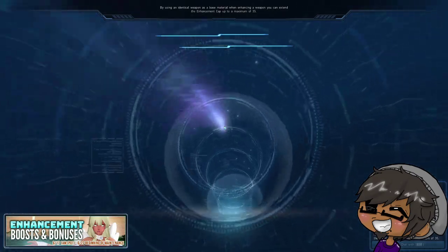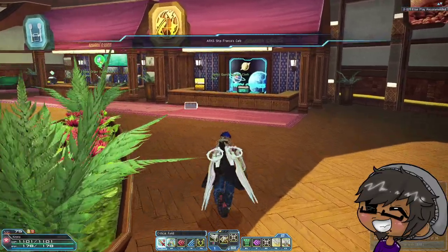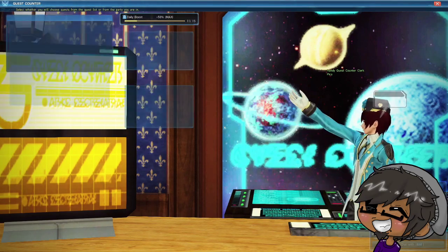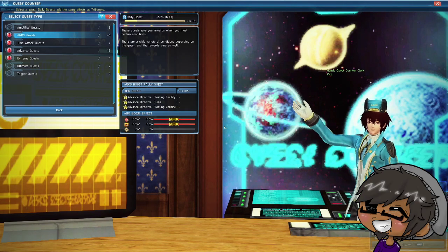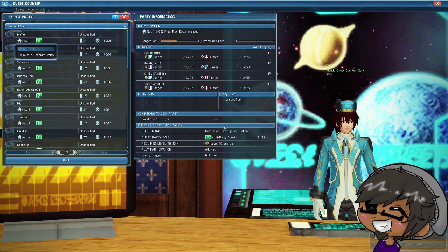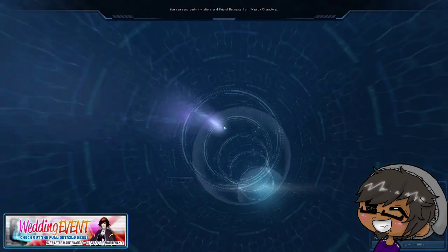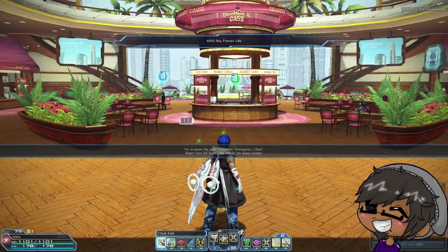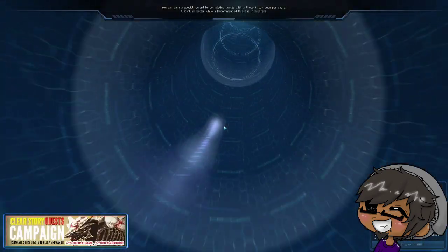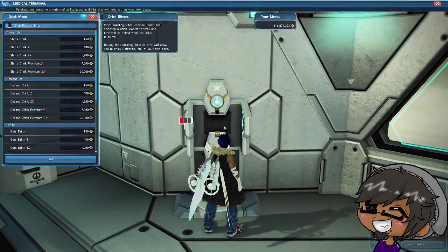Let's head over to the cafe and see if we can find a party for ultimate Lilliipa — that's what we'll be running today. We're doing this because of the recent video we released talking about jet boots. Let's look for an ultimate quest, ultimate Lilliipa. That's not bad at all — perfect, we got into 11 of 12, now 12 of 12. We're going to jump into this and play a little bit of jet boots. This weapon, out of bouncer's two weapons, I have the least amount of experience with, so I'll do my best but no promises.